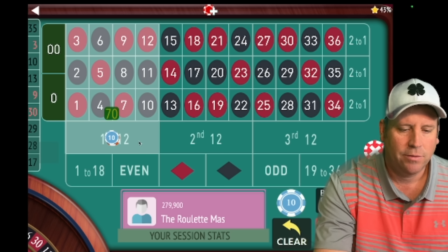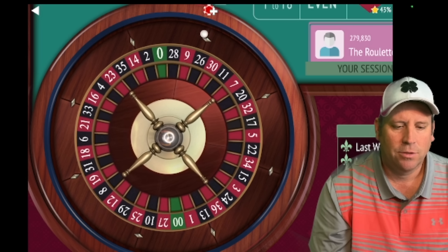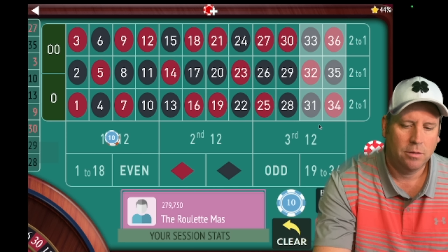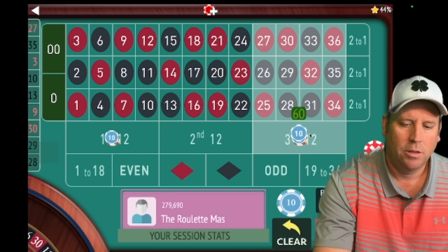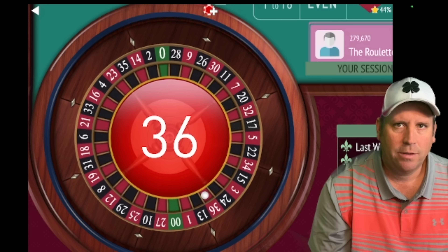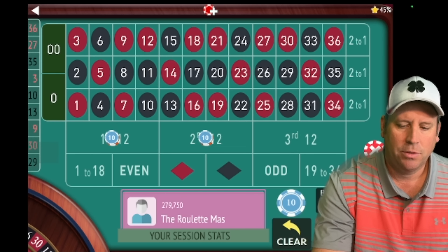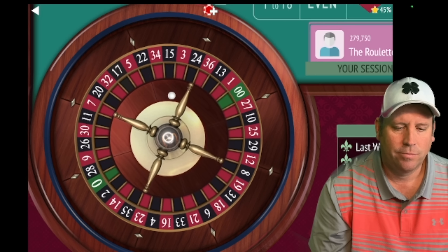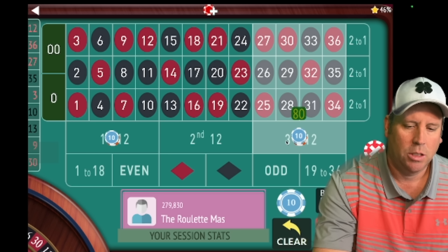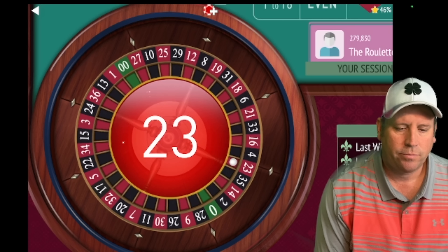Now we'll be on first and second for $70. We're not quite to our target yet. We lost that one, so we're going to be going up to $80 on first and third. We got the win — now we're going to stay on $80 and be on first and second. We're currently up $210. That's a 12 red — that is a win, so we'll stay at $80 and be on first and third. We're up $290. That is a loss, so now we're going to be on $90 for first and second.